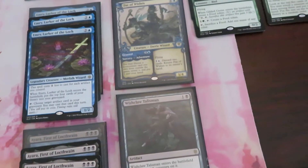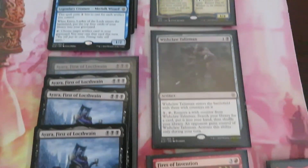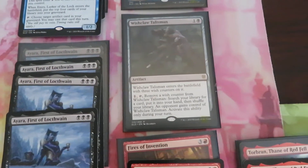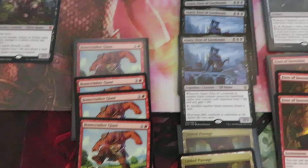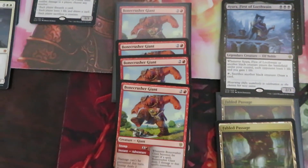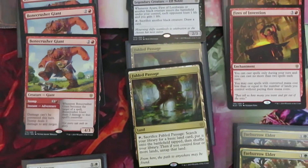We have three Emry. We have one Fae of Wishes, and one Fae of Wishes in Special Showcase. We have only one Talisman. We have four Ayara. We have a playset of Bonecrusher Giant. We have two Fae of Wishes.